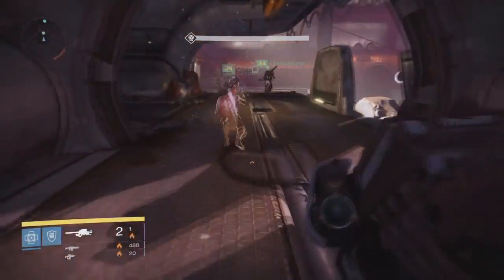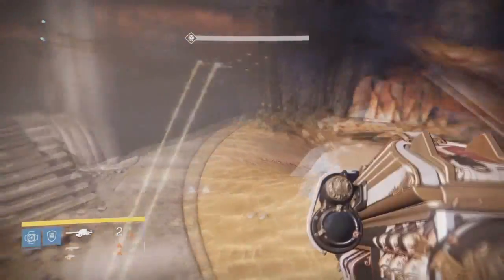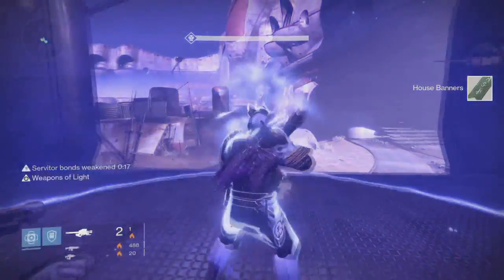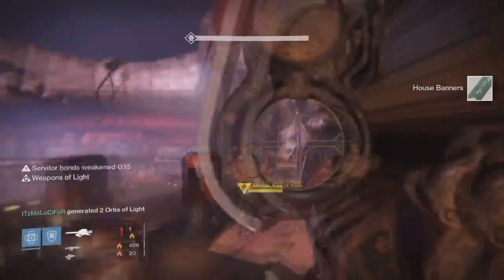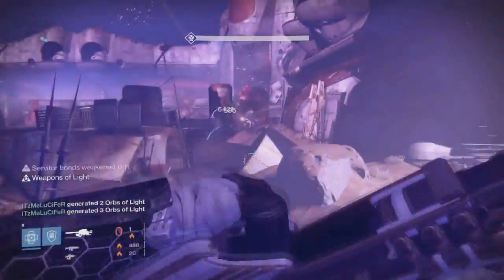All you're going to need is the Gjallarhorn — the yellow horn, Gjallarhorn, whatever the heck you want to call this amazing rocket launcher — and also a solar secondary, preferably a shotgun. You're also going to want to make sure you have Heavy Ammo Synthesis.